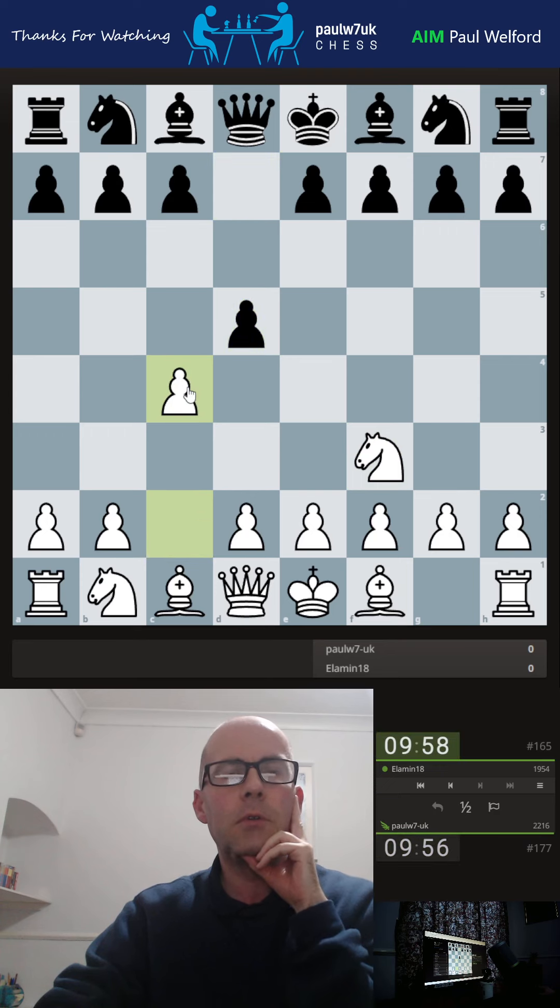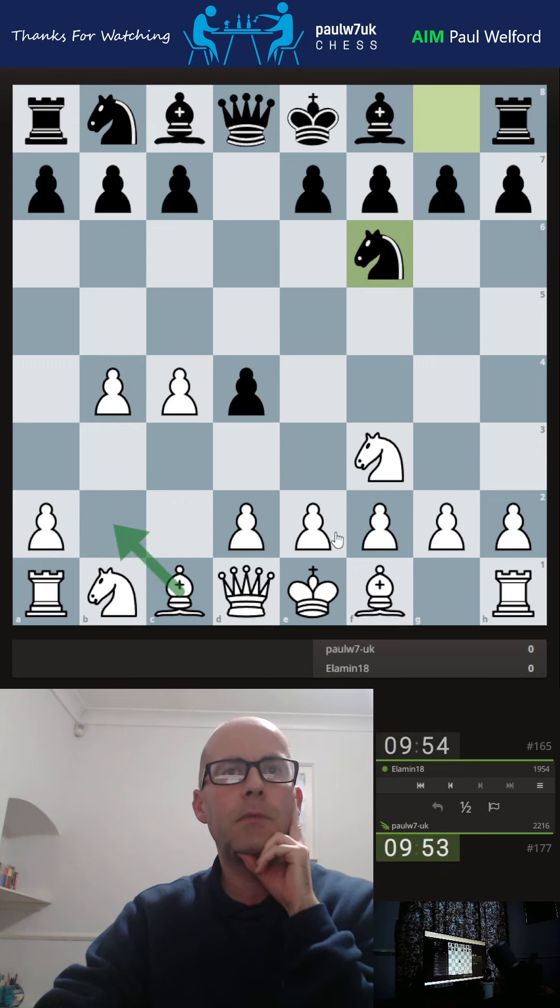I'll play C4, stick to the traditional Reti. Your C3 has become much more fashionable now. B4 — standard book move, just develop. Okay, attack the pawn.